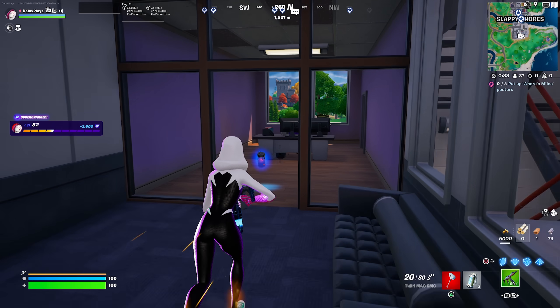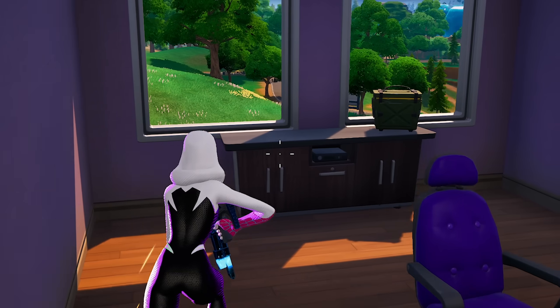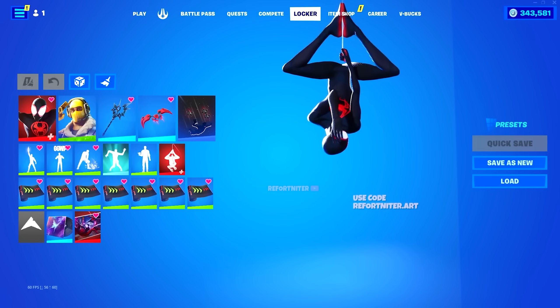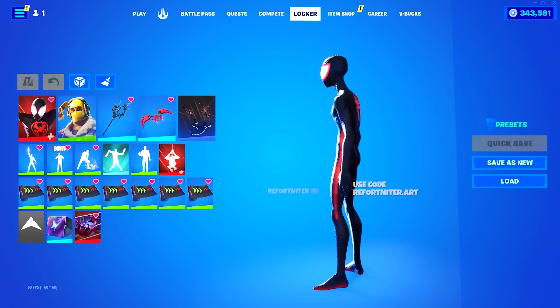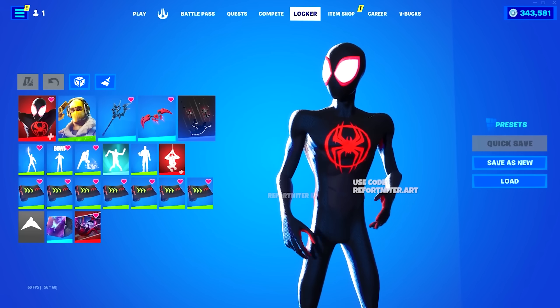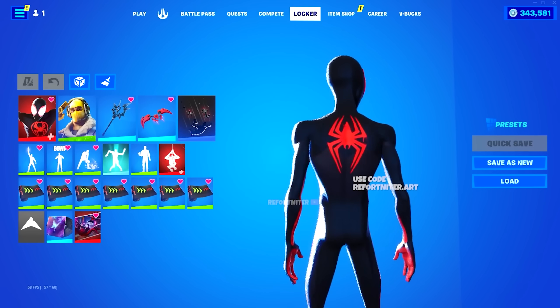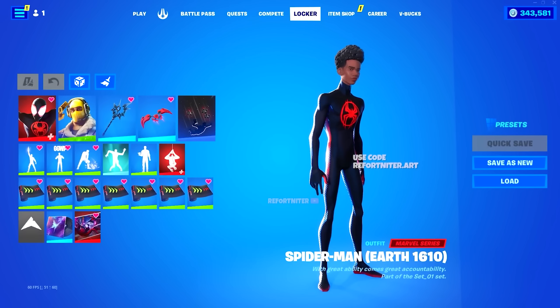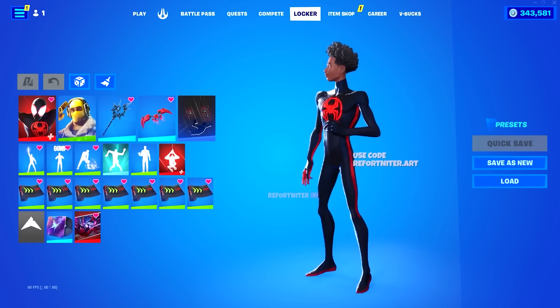Let's get into what the Miles Morales skin looks like and what you're going to be seeing when you purchase it. As you can see, we've got the Miles Morales skin that looks super awesome — I can't believe we finally got it, it's taken so long. When you purchase it, you'll be getting the Miles Morales skin and also a secondary style where he's not wearing his mask, just like we have for the Spider-Gwen outfit.